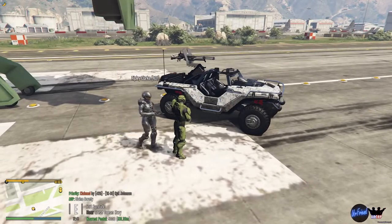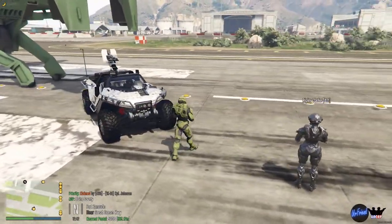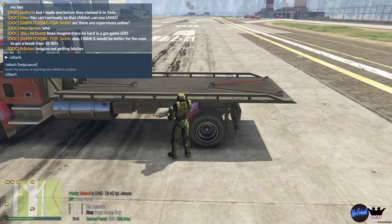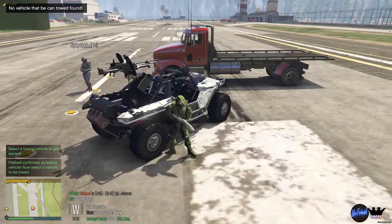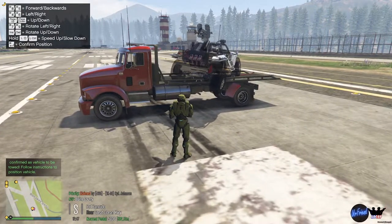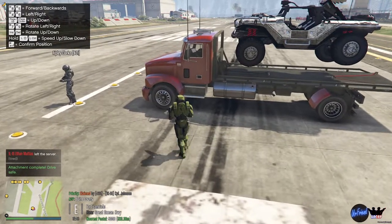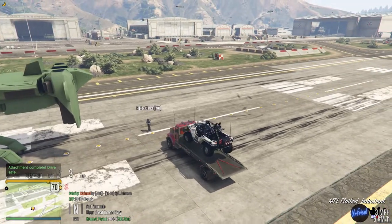The attach script can be used with any sort of vehicle, so we're going to show you now how to do it with a mundane flatbed. Go ahead and attach it to the flatbed. You can attach it to the flatbed — it's floating a little bit there, but that's exactly why you have the page up and page down commands.